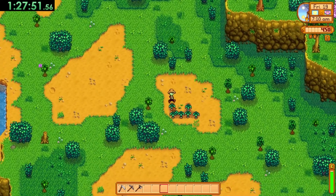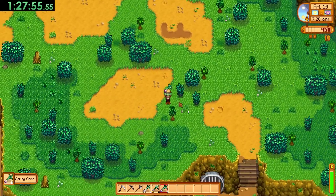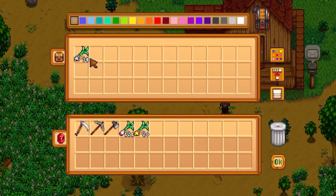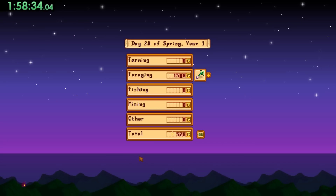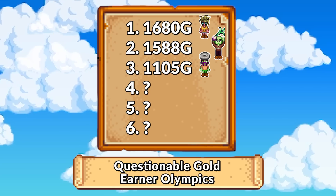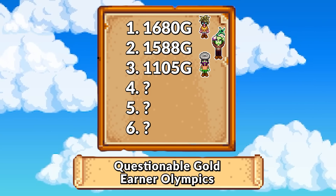I managed to get level six foraging by day 19, which was good but also kind of not worth the hour spent maniacally chopping trees. From there I couldn't manage any more foraging levels, so I simply grinded out the season with lots of runs down to spring onion land. I sold them all and made a solid 1,588 gold, taking Shrek into second place — well ahead of Trash Master but unable to beat Beach Grommet.